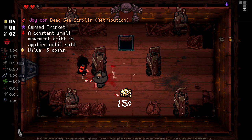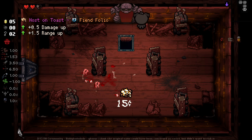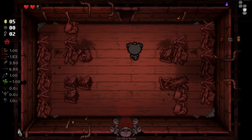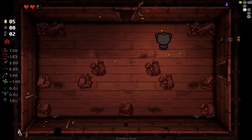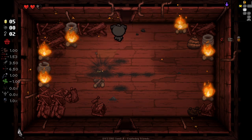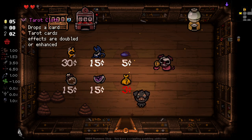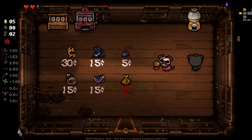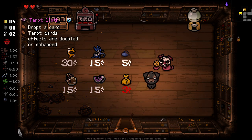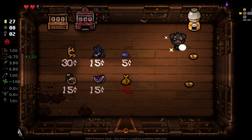So we did get one of these from the boss. We got 'a constant small movement drift is applied until sold.' That's not a small movement drift — that's crazy. Our thing costs money, so I'm going to guess we have to go back to our shop. This movement drift is awful. My prediction is that I can sell these trinkets. I'm going to imagine I can only sell like one at a time or one per floor. These are tainted keeper shops or at least something similar. I just realised what the hell's going on with this guy — I'm guessing this is what we sell to.